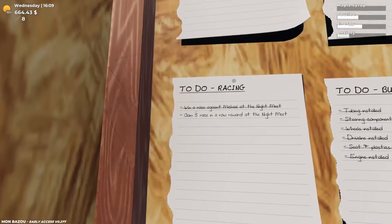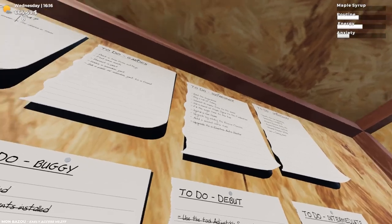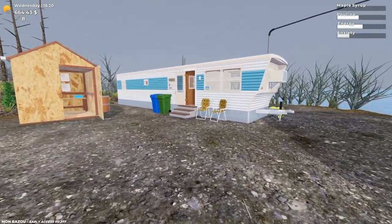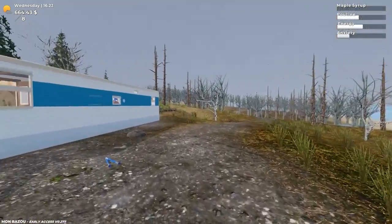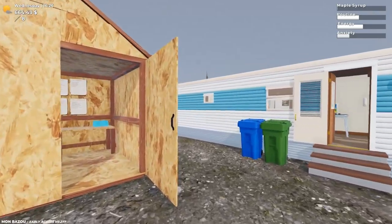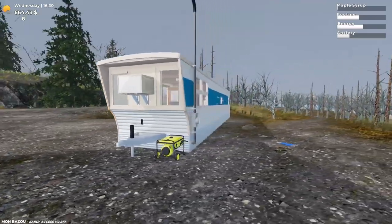Our to-do board is definitely dwindling. Most lists are fully done. There are still small things like adding the second water tank and claiming five races in a row at the night meet. I've been intentionally waiting for more updates. I know rallying is going to be a thing in this game — I don't know how in-depth that'll be but I'm very excited. We came to this game early and I'm nearing the end now, so we'll take a little break, wait for a new update, maybe furnish the place a bit, and come back. I hope you guys are enjoying this journey — thank you for watching and I'll see you in the next one!